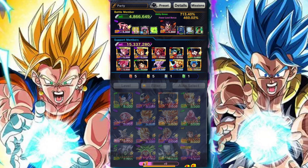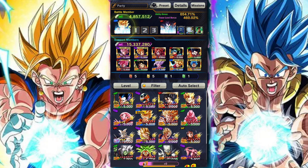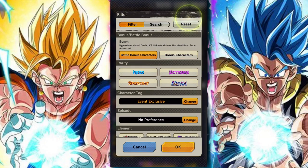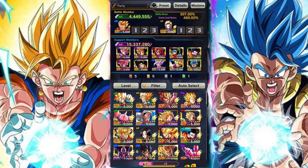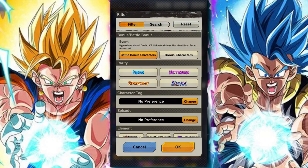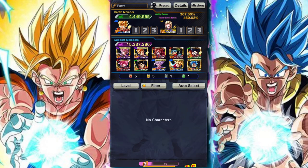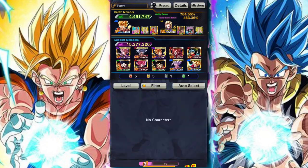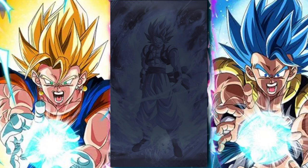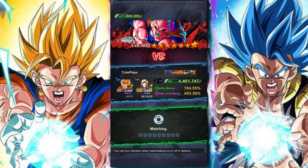Please respect yourself and respect the other players in the game mode — make sure that you have two units that are battle bonus and of the correct typing. It is not impossible to have two battle bonus units of the correct typing, and you should have these as a bare minimum before you attempt Hyperdimensional Co-op. It changes the run from being a three-minute painful experience to a two-minute clean sweep. When you don't do this, you make it harder for yourself and for other players. All you have to do is level and soul boost two units — you don't have to arts boost or anything. It's very straightforward.